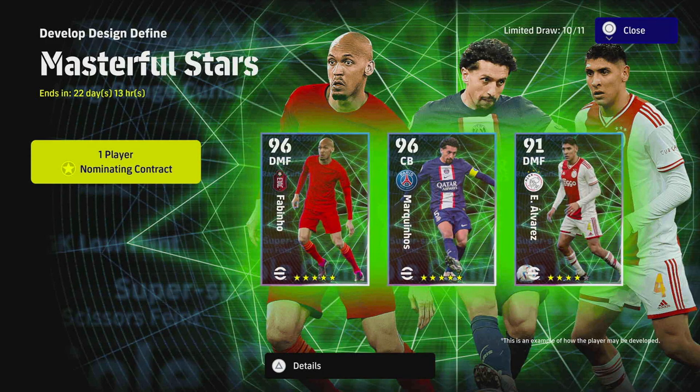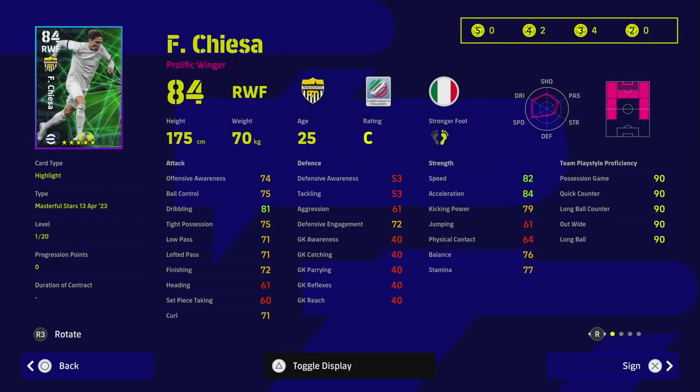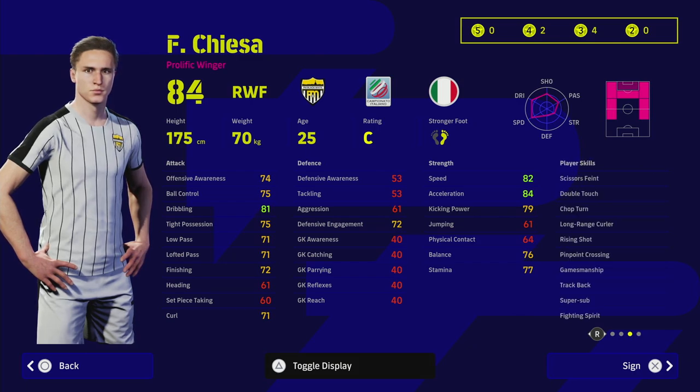Kiesa is a fantastic super sub — as you can see here he is part of the Masterful Stars, which is available with the nominating contracts. If you haven't got your free one, you can do so by playing 15 games in the match pass. They're both very similar players — they both have unwavering form and very similar skills, though Kiesa does shade it in skills. Because of super sub, he's more of an off-the-bench type player.